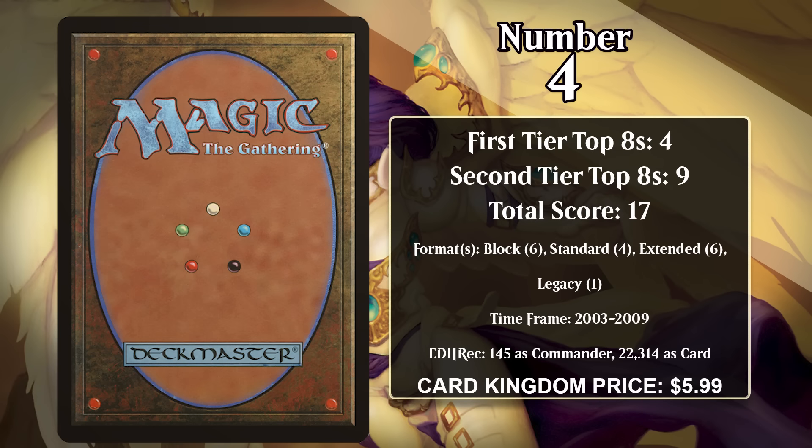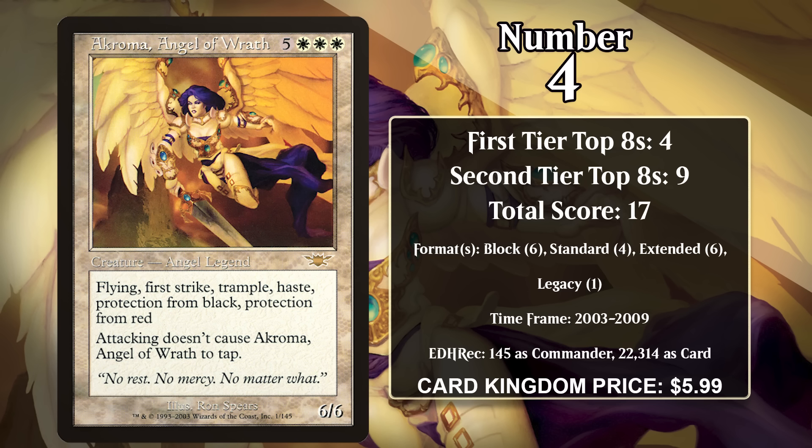At number 4, it's Akroma, Angel of Wrath. For five generic and three white, she's a 6/6 with flying, first strike, vigilance, trample, haste, and protection from black and red. When she made her debut in Legions, she quickly took on the mantle of strongest creature in the game. She's hard to interact with in combat because of all those keywords, puts your opponent on a fast clock thanks to haste, and has protection from two colors that make it hard to remove her. Think of her as the Atraxa, Grand Unifier of her time. In block, she was played in ramp decks.